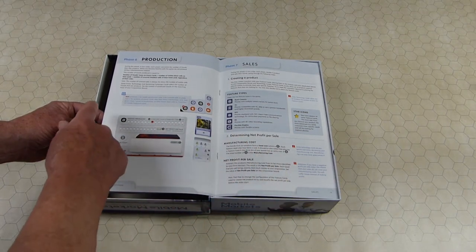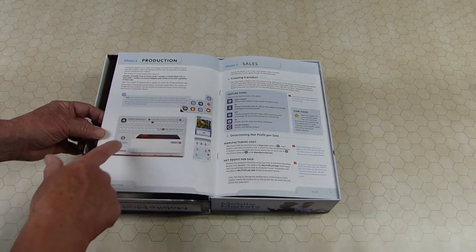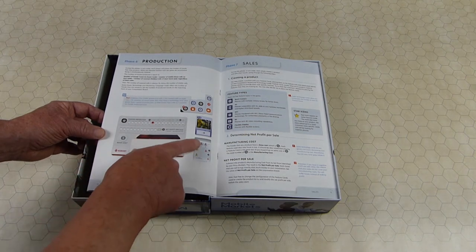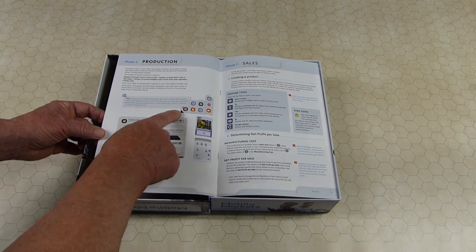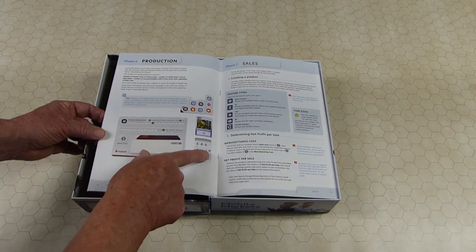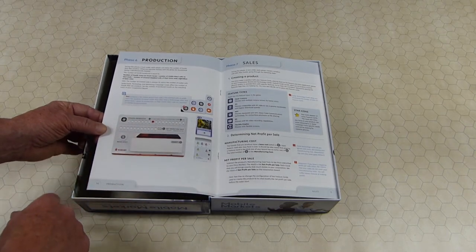Then you produce goods based on the icons on the event cards, on your cell, and the number of covered spaces. So you set how many goods you make. In this example there are two from the base, two covered over makes four, five, six, plus one from another card — seven total. So in this example there are seven.